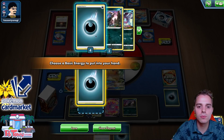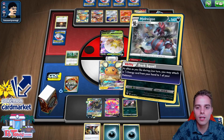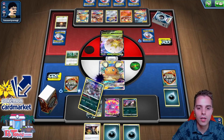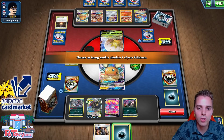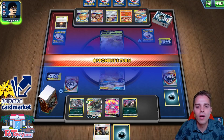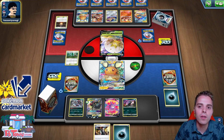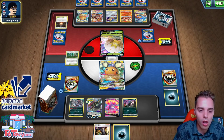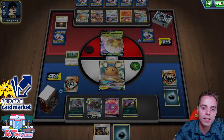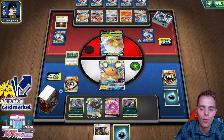Going with this scenario — one energy attached and just waiting it out. We could attach to the Deino and retreat, but giving up the Deino isn't the biggest issue. We just need another energy. I could attach and retreat to force him to attack. He still needs to Welder, switch to Heatran, and then he's going to lose all his energies when we use Dark Moon GX. All his energies are on his Charizard for now, but we have Viridian Forest and an attachment for the turn.